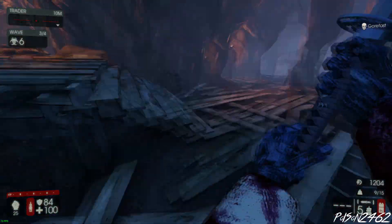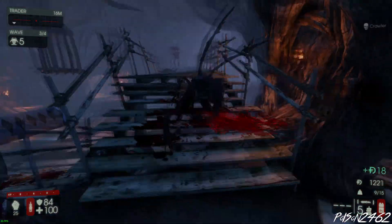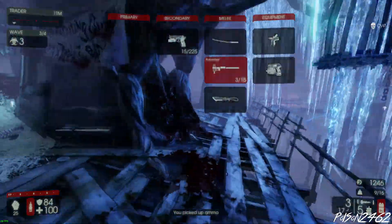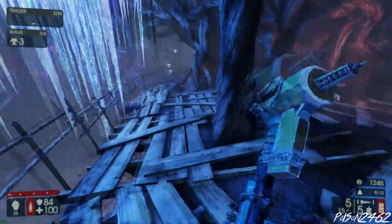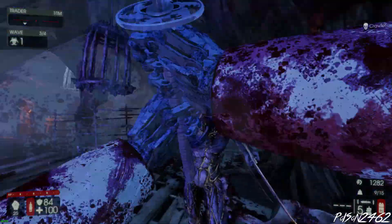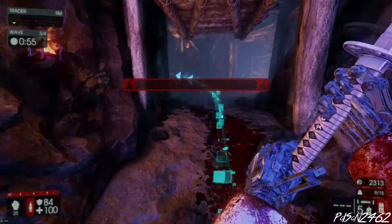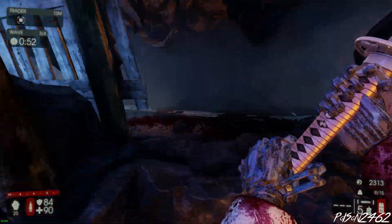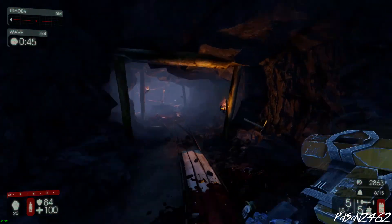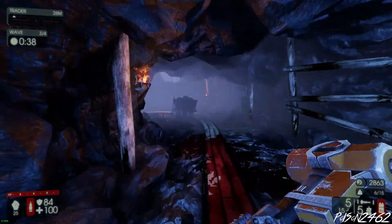Quarter Pounds take two hits to kill with the right click, Flesh Pounds take three, and Scrakes take four hits on Suicidal. You could stick with just Katana and Pulverizer and do well. But if you want a little bit more damage, sell your Katana and buy the Bone Crusher - it's a better weapon overall. Keep your Pulverizer though. The Katana is still the quickest weapon in the Berserker class, which is why I like it. Thankfully with Skirmisher, keep your perk weapon in hand and you can run a lot faster.